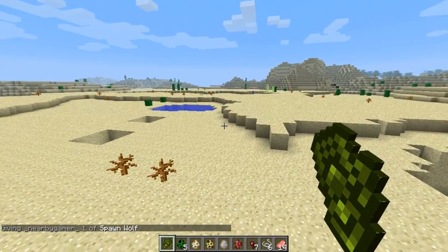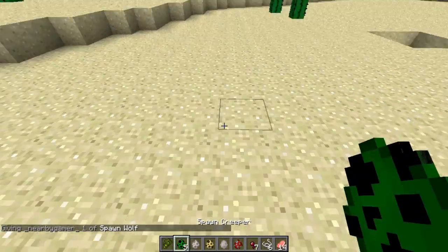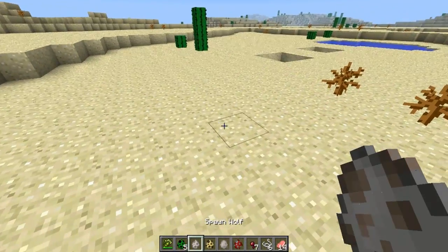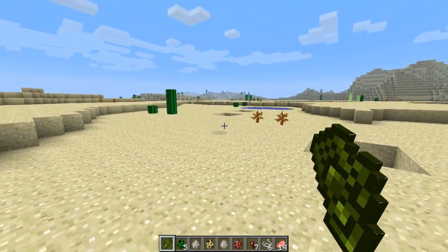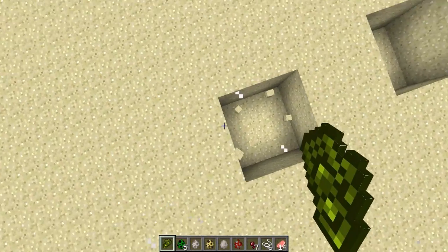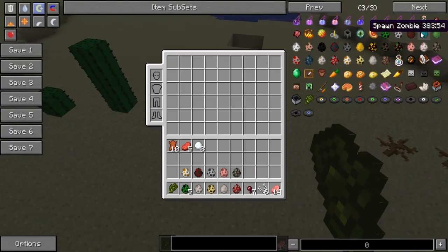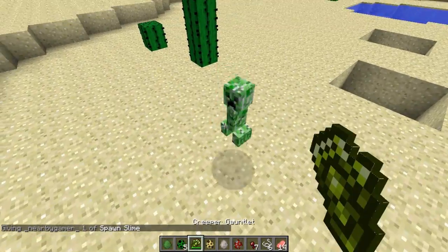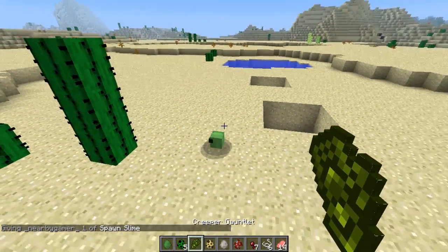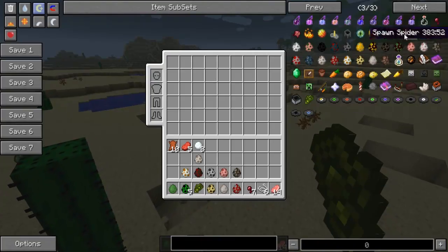Wolves don't drop anything, so what would happen if I spawned a wolf and decided to blow it up with the Creeper Gauntlet? Let's go ahead and throw the wolf down, slap the wolf and... he doesn't drop anything. But if you want to kill Bingo or any other mob that you have, that's a pretty easy way to do it. I wonder if slimes give you more slime balls — I bet you anything. And... slime balls! So yeah.